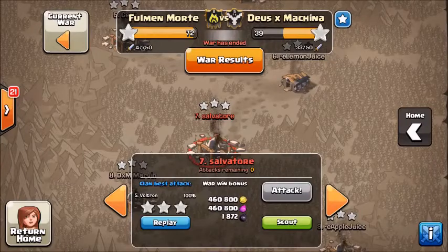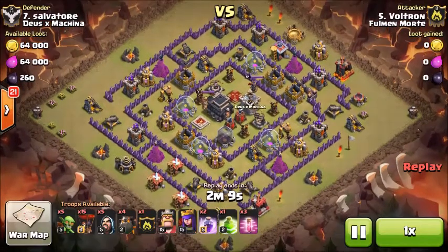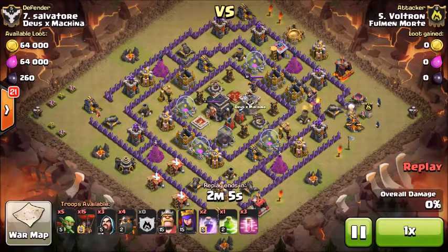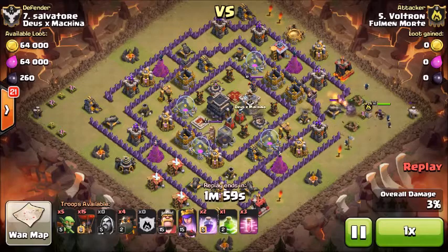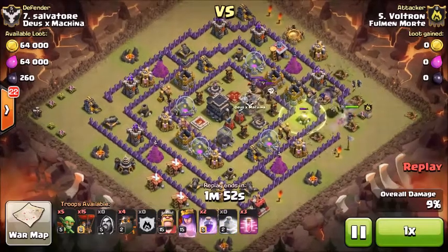This is Voltron's attack in the war between FM and DM. DM gave up pretty early once they saw the kind of stars FM was putting up. This is going to be a GoLaLoon. We put down our golem to tank for the kill squad. The goal of the kill squad is usually to get at least one air defense, the enemy queen, and the CC.